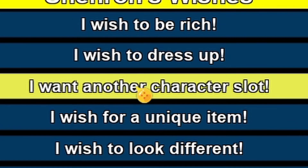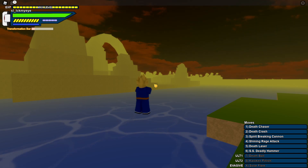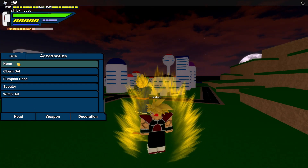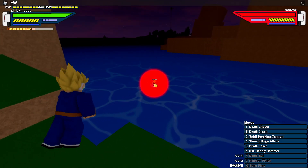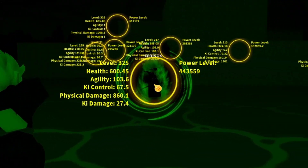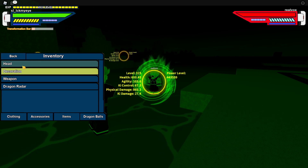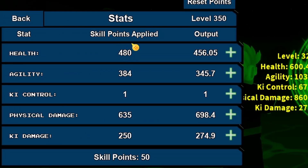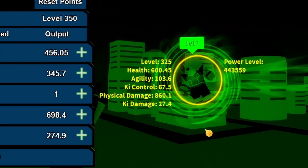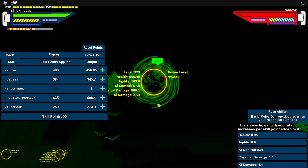There are two changes made, by the way. Scouters now show racial stats. Let's quickly equip a scouter right here and see how it looks. The racial stats are shown — so that's the output. It doesn't show the skill points applied; it now shows the actual output, so it's more realistic. You can see what your enemy or other players have in stats with the scouter.